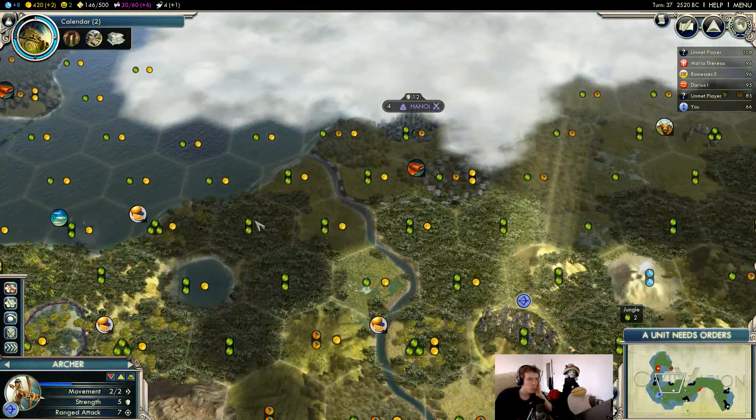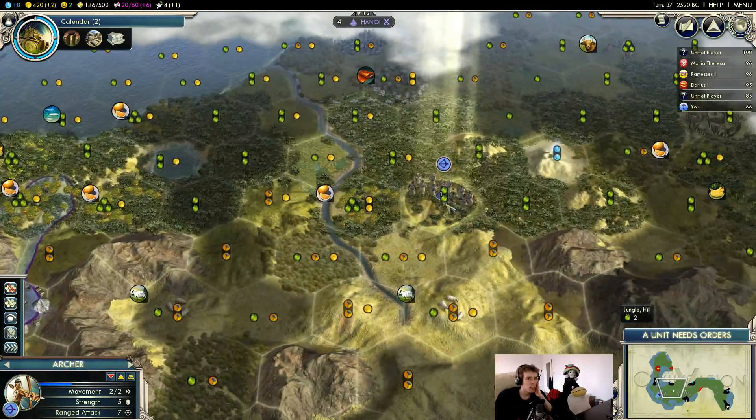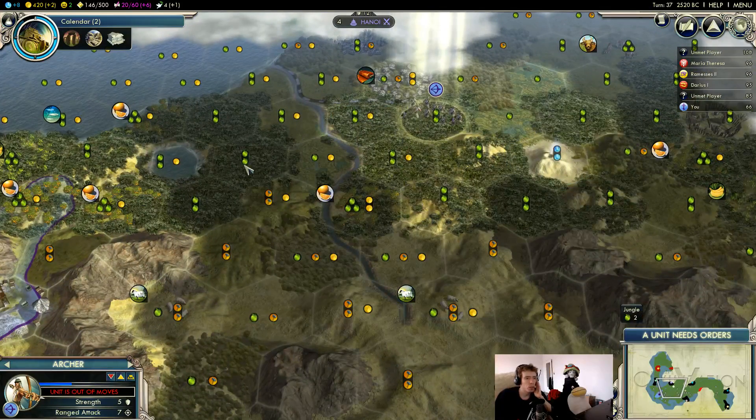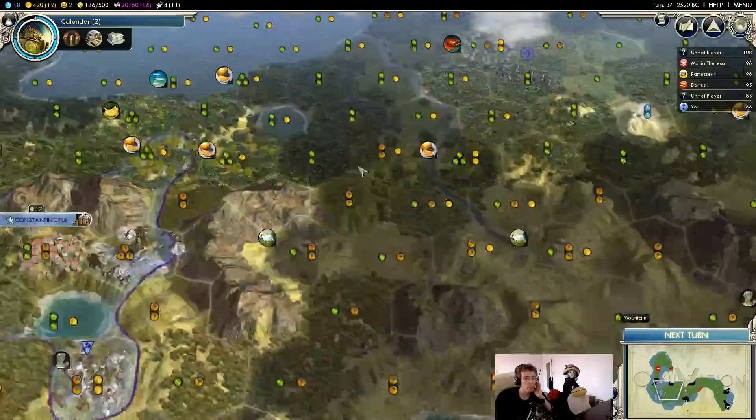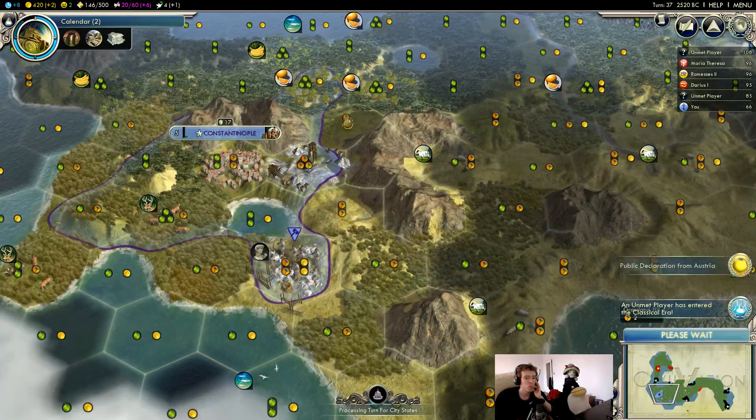We could try and steal a worker from Hanoi. Let's go up there to Hanoi and see if they have a worker to steal — that might affect our decision on what to buy and what to build.